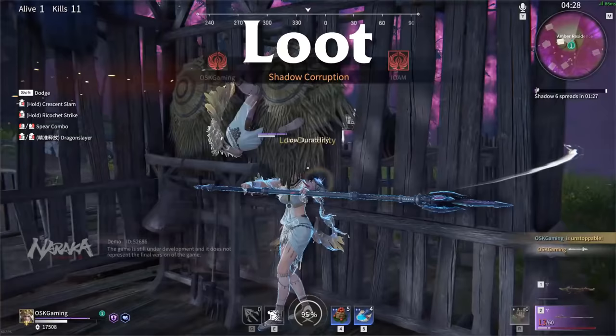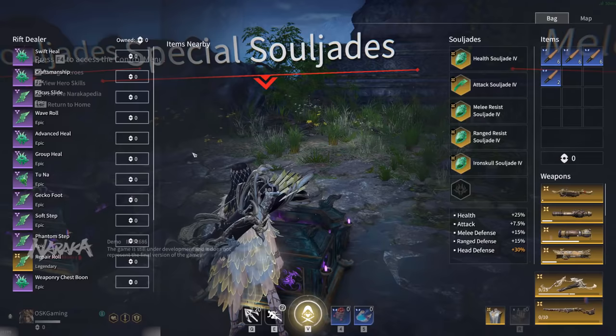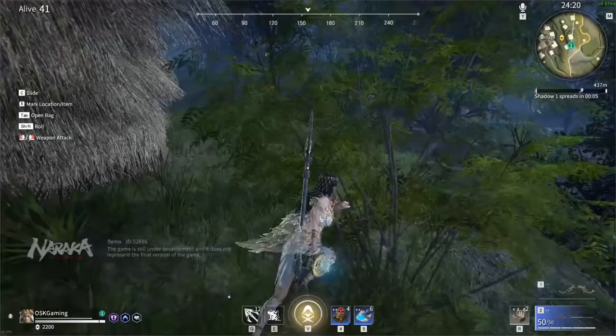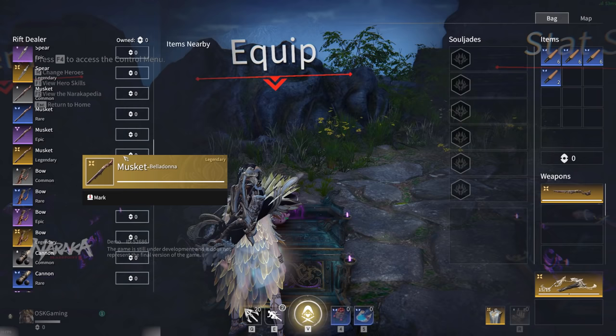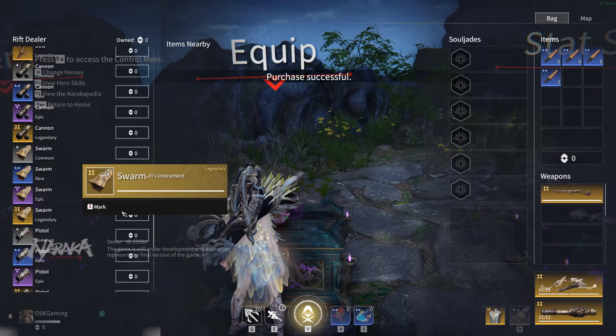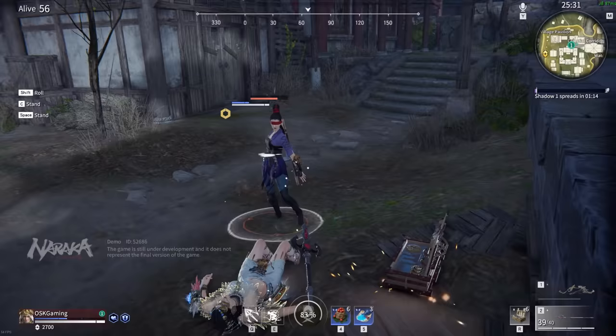Our last section on loot will be very light. Weapon and armor rarities do exactly what you think — more durability, more damage, and more armor the further up you go. The order is gray, blue, purple, then yellow. The difference between rarities is rather small to be honest, so having a purple weapon against a gray won't make too terribly much of a difference, but finding good armor is definitely a priority, so keep that in mind if you think you're ready for a fight.